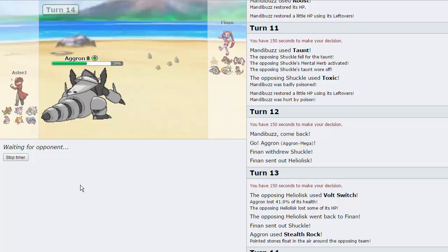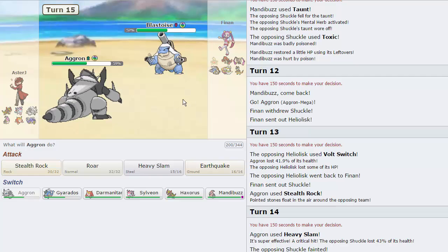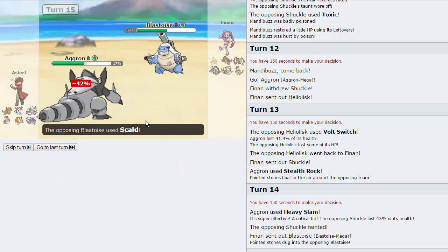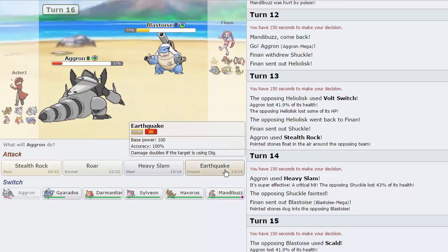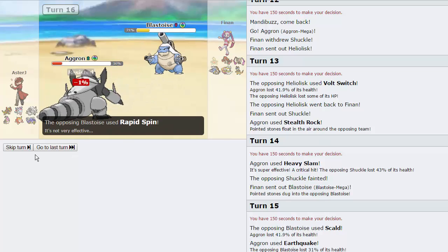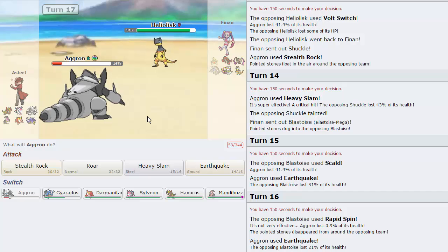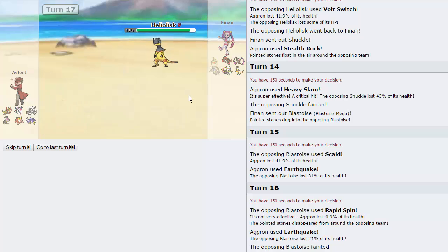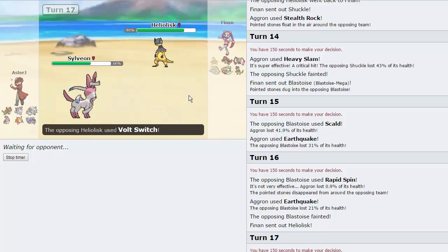His Blastoise is going to have a hard time Rapid Spinning — it can spin on my Aggron but that's about it. I can Taunt it with everything else. I'm curious how much this Earthquake is going to do. He goes for a Scald, does 42% to us — go for the Earthquake, does 31%. We keep him from spinning. He still spins anyway, but we're able to knock out his Blastoise. We'll get off another spin later on his Heliolisk. Because it is Life Orb, I want to weaken it a little bit, so I'm going to go into Sylveon to keep my Aggron alive. He goes for Volt Switch.